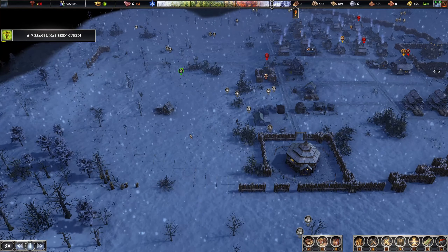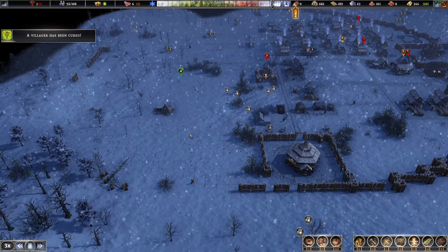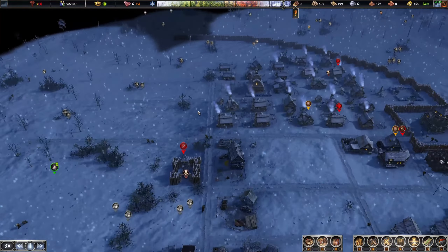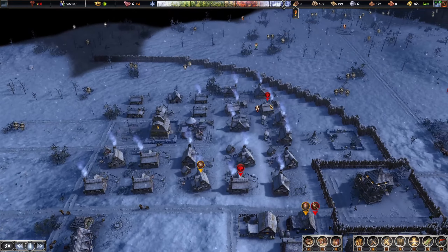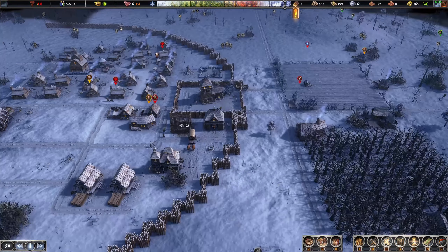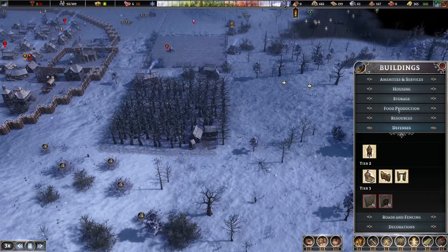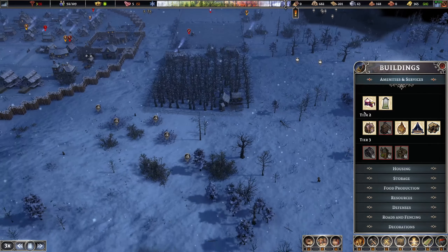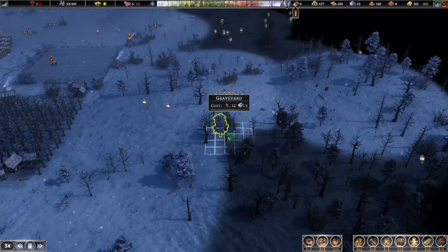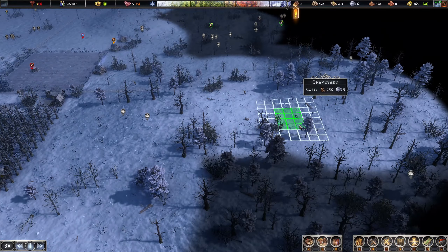I'm going to keep telling them to cut down wood. We have enough firewood to go through this winter. I have to build a graveyard — I have not built a graveyard for my people yet, which is pretty terrible. I'm going to put the graveyard a little bit out in the middle of nowhere here. I think that will be good.